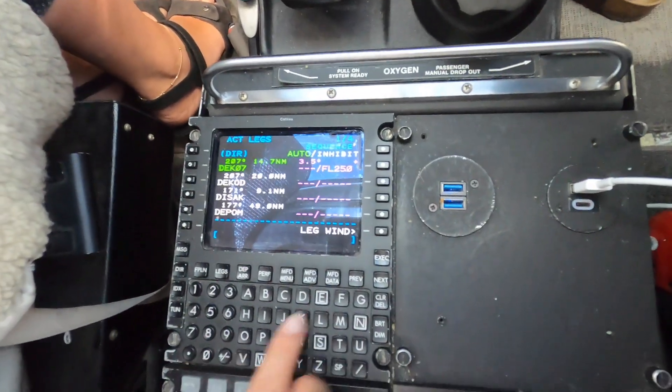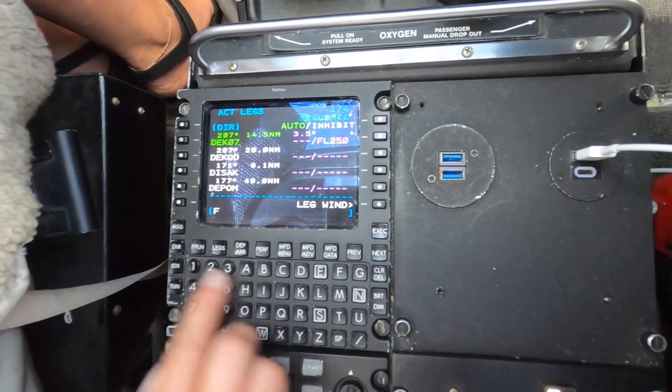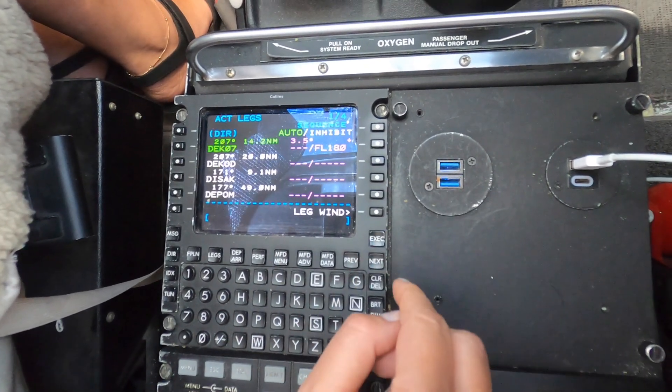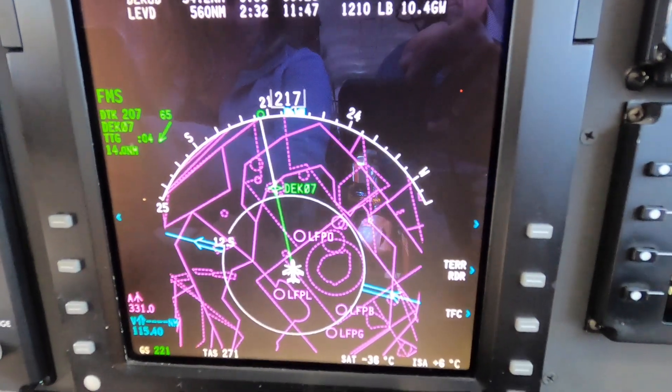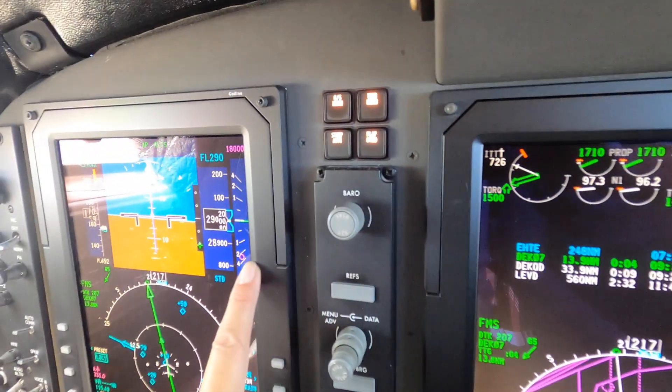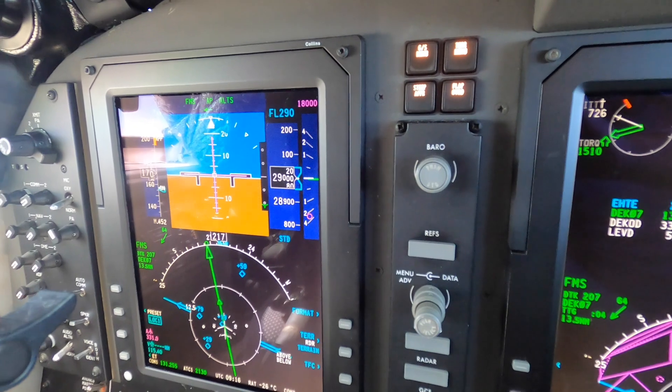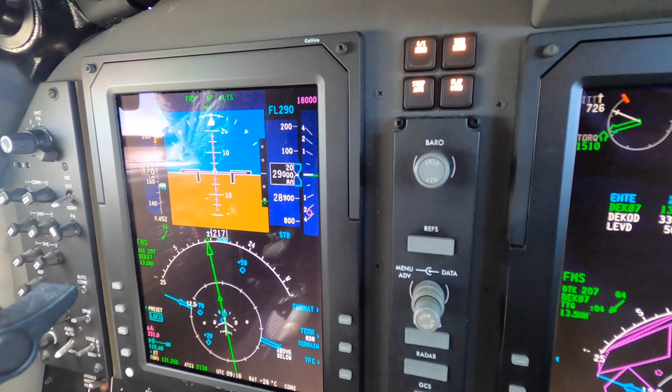If we choose a lower altitude, for example flight level 180, then the top of descent will be already behind us. The vertical speed display on the PFD will now display a magenta ball indicating the VNF vertical speed required to reach our waypoint at the desired flight level.